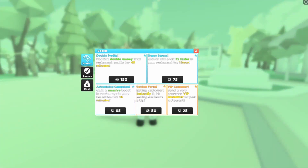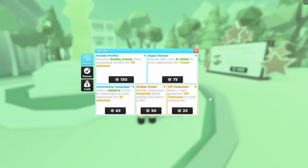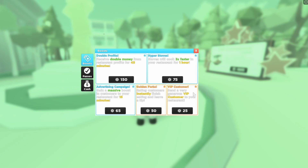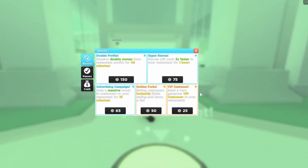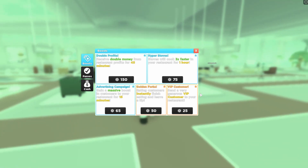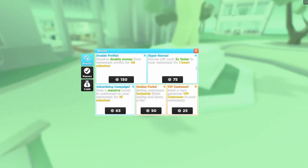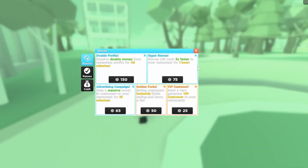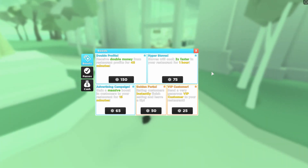The next part is actually buying some of these boosts and game passes — specifically the VIP Customer game pass. What this does is it sends a VIP straight over to your place immediately. You get a lot of money from it because they spend a lot and I think they tip a lot too, so you should get a tip jar. I don't actually have one as I've only been playing for a couple of hours.